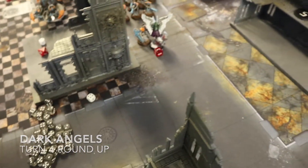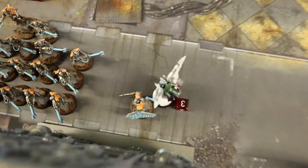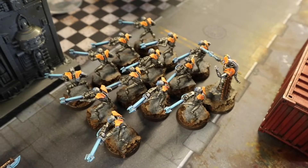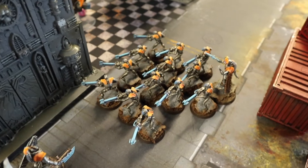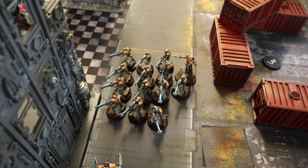At the end of Dark Angels Turn 4 we're calling the game — Trent only has the Whirlwind, a Captain on a couple of wounds, and two infantry models left. He's severely outnumbered and can't catch up on points. Unit of the Match for Dark Angels goes to the Captain for being a solid roadblock. For Necrons, the freshly painted 20-man Warriors blob takes it — they kept regenerating and shooting throughout, and with the Mephrit trait they were brutal. Trent reckons with Reanimation Protocols the army played like about 1800 points. Subscribe and follow the Facebook page for more battle reports!